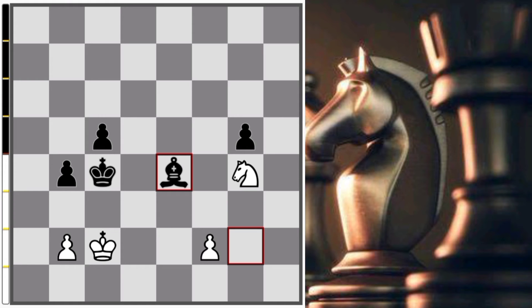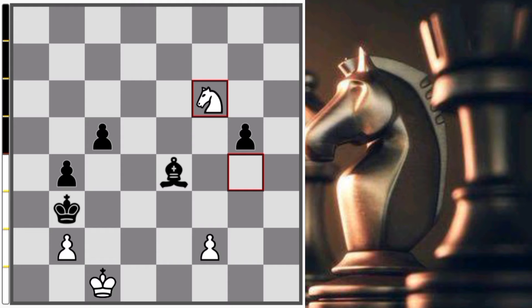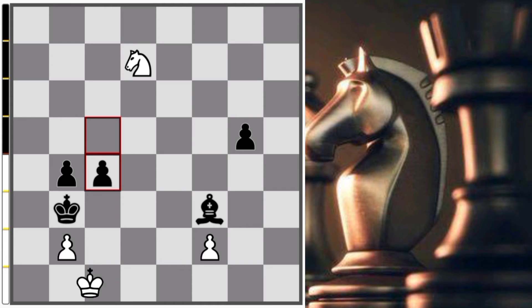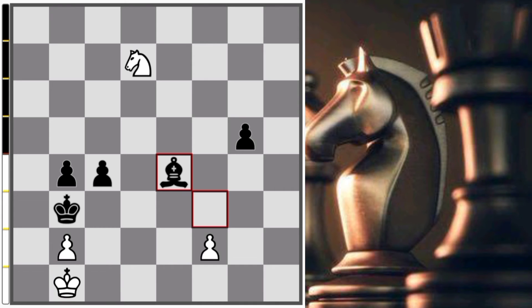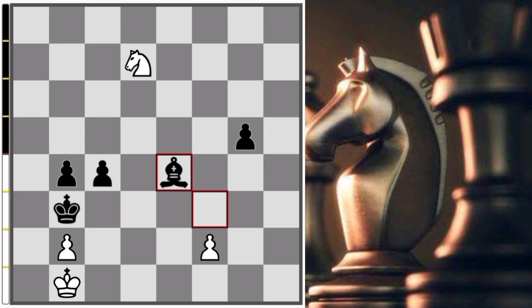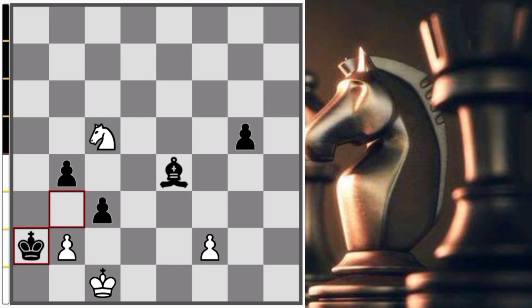Knight g5, then Bishop e4 check, and now King c1, King b3, Knight f6, Bishop f3, Knight d7, and now c4, c5. Then King b1 — if you play something like that to attack our knight, we can play Knight c5 and that's a beautiful checkmate. But he was a national master, not a normal player. Now King c1, then c3, Knight c5 check, and then King a2.